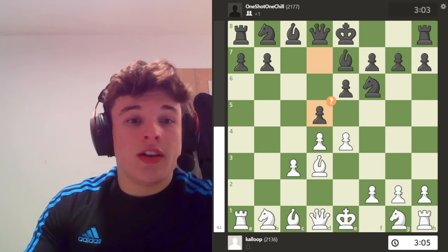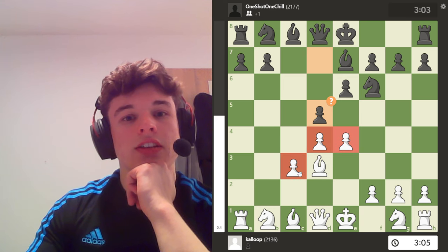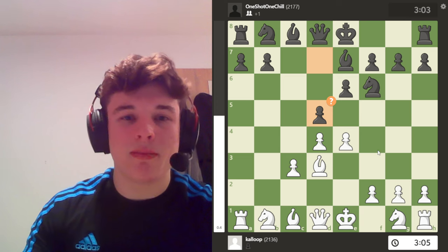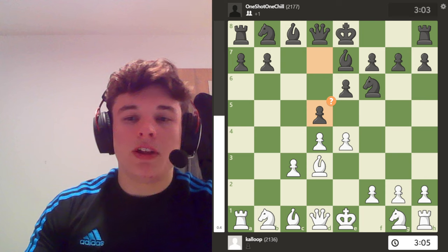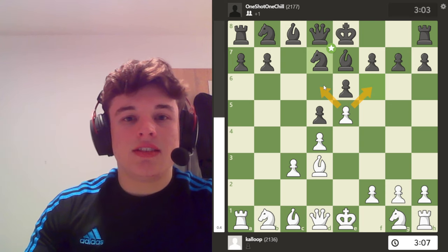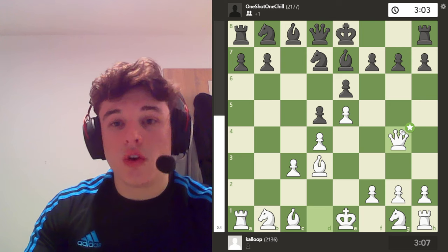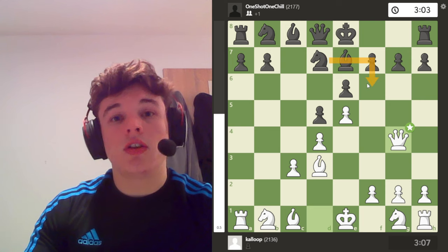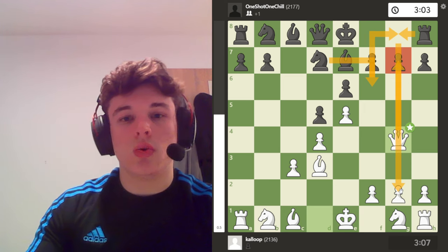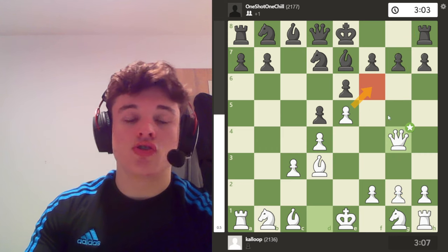If our opponent plays d5, which is just straight up a mistake — I probably face d5 about 70% of the games where I take this massive centre. My opponent will play d5, e5, N2d7, and there's no real way to get rid of my e5 pawn. After Qg4, there is no Bf6 defending g7 and no Nf6, because e5 pawn controls f6 so effectively.